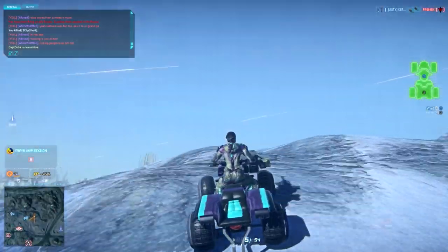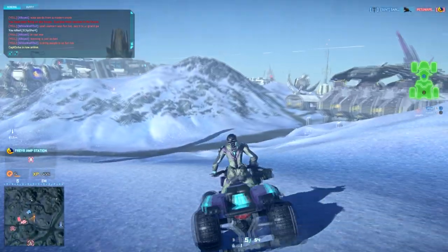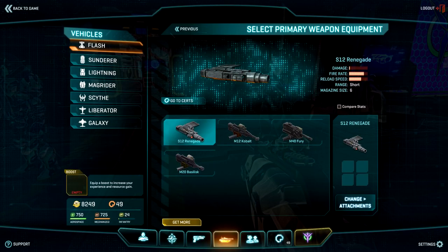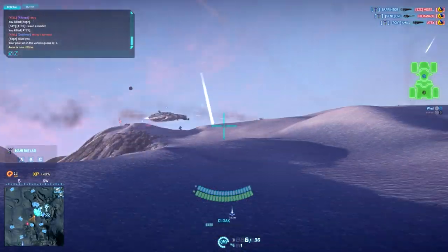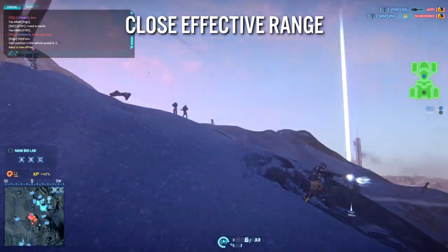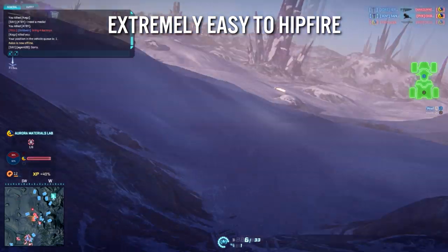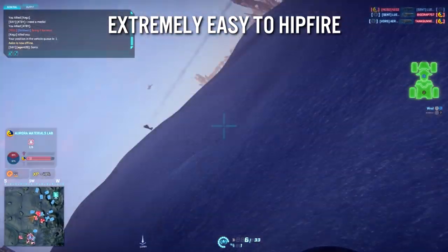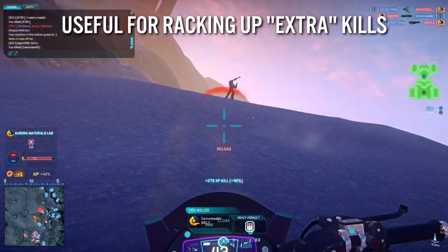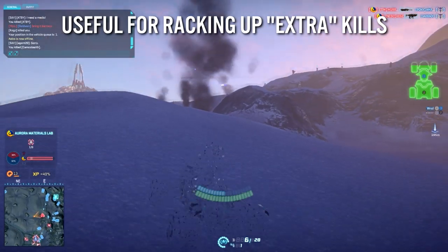Now let's really get into the meat of things. The Flash is nimble but fragile, and it has a hard time aiming while on the move. So how do we use the Flash to its greatest effect as an assault vehicle? The first weapon we'll be looking at is the new Renegade shotgun. It has a close effective range and a very close one-shot-kill range, and it sports a six round magazine. The best part is that it is extremely easy to hip fire due to the damage spread, which is something it shares with the Fury Grenade Launcher. The Renegade is going to serve you best when you're already plowing through a group of enemy infantry.